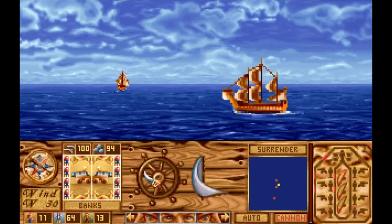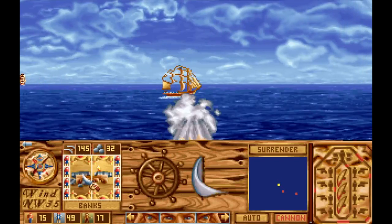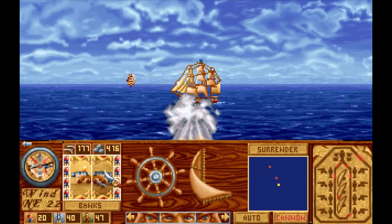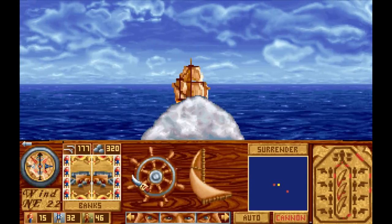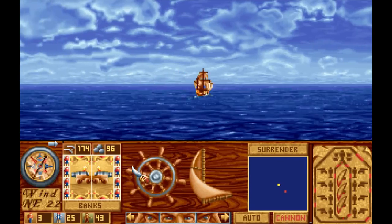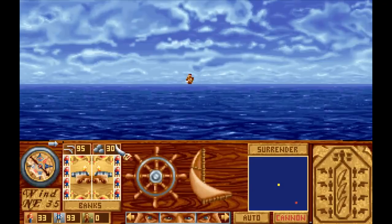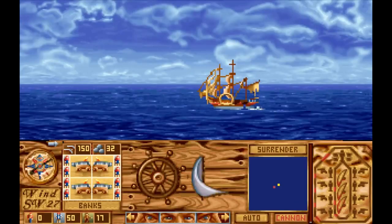Quite frequently, pirates will attack you on your voyages. And young me loved the ship battles — they seem so authentic, you know, for 1995. You have several banks of cannons on both sides of your ship, which means you actually had to turn your ship to the side, look in that direction, and then fire! So real that you can see every ship had a single pixel floating at the top of its sprite that the developers forgot to fix. Lining up a shot and having it land feels like a victory with each shot, because if you miss, it sounds just like a giant turd landing in the toilet. You can use different types of ammunition for different effects, and if you get close enough, the ships can board each other in a small arms fight.